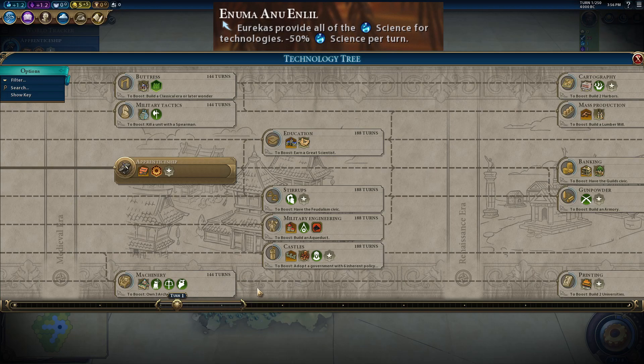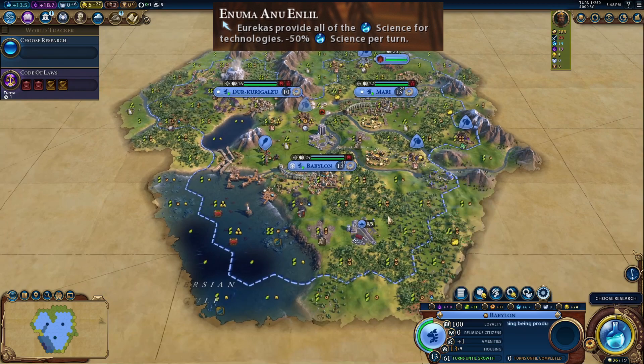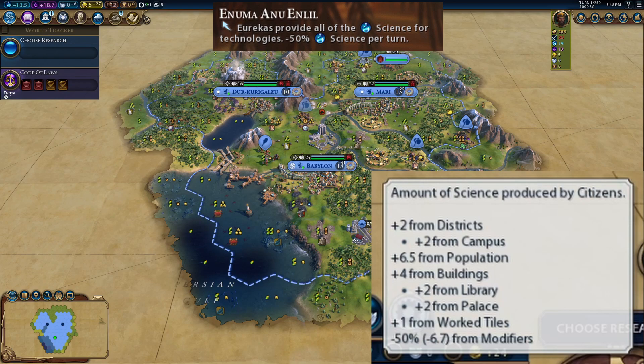In this example I want to highlight the minus 50% science per turn. It's calculated at the city level. If you hover over any city's science output, you can see where you're getting science from, and at the bottom it says minus 50% for modifiers. So if we add 2 plus 6.5 plus 4 plus 1, that's 13.5 — half of that is 6.75, rounded down to 6.67. Hovering over our science total confirms we're getting 6.67 from Babylon including the minus 50%.